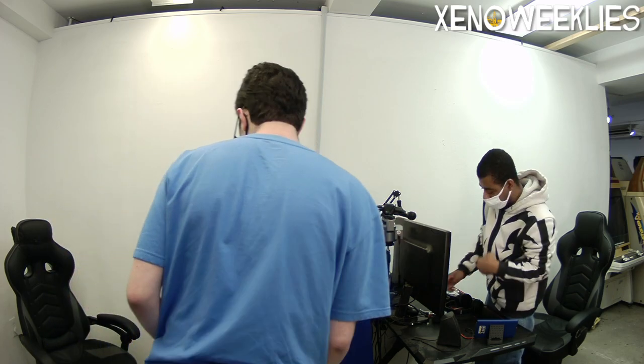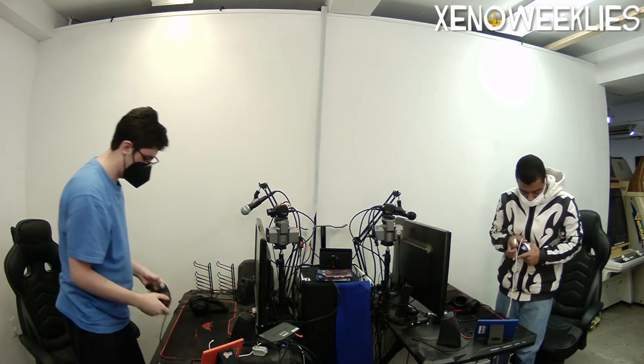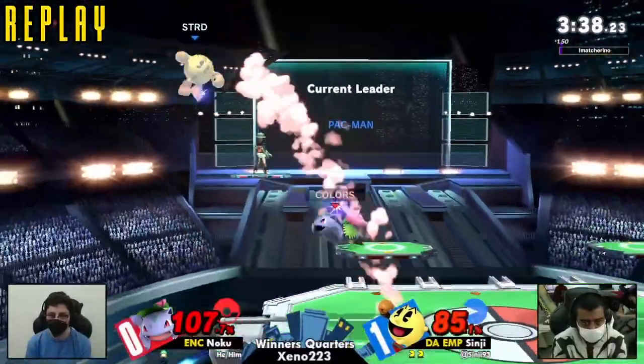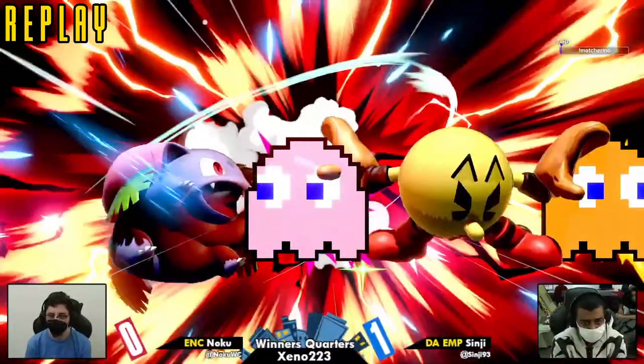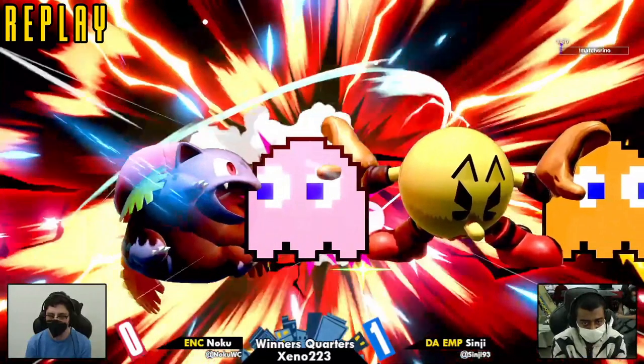Incredibly commanding, really dominant game by Shinji. I want to point something out very quickly — a really nice play by Shinji there was recognizing, after he threw Bell, that a Razor Leaf was thrown at the same time. Shinji rolled through the Razor Leaf right there to get the down smash.